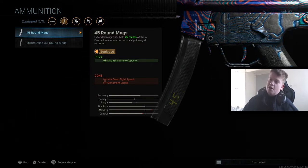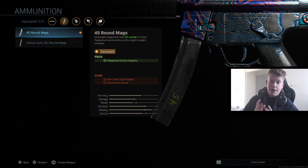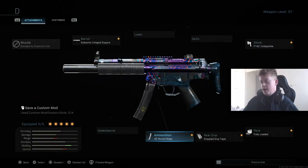I'm going with the 45 round mag. You can opt for the increased damage mags — the 10mm 30 round mags — increased damage and range in exchange for fire rate and recoil control. I did use those for a very long time, and to be fair the fire rate doesn't seem to be affected too much and the recoil is not really affected at all. But I opted for the 45 round mag because I do like to be aggressive and run into big groups of enemies. I don't want to run out of bullets mid-gunfight.